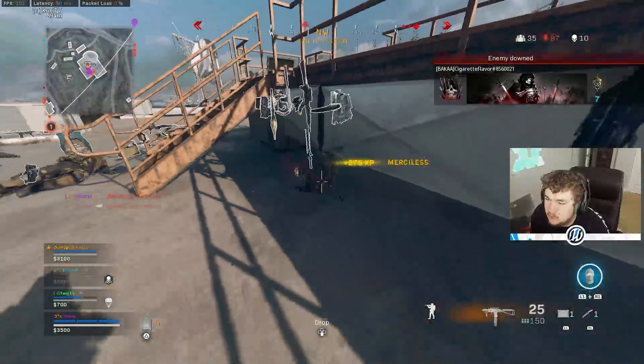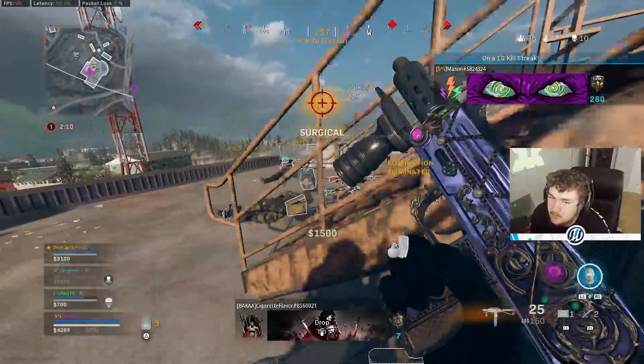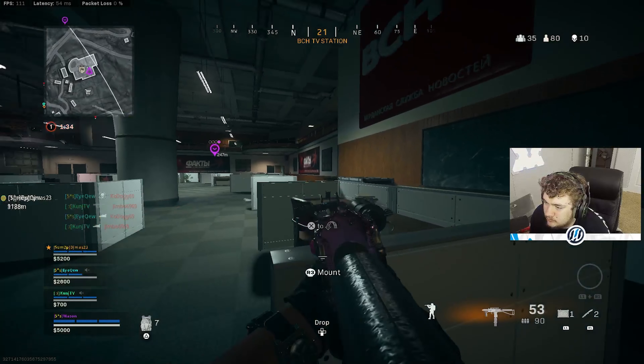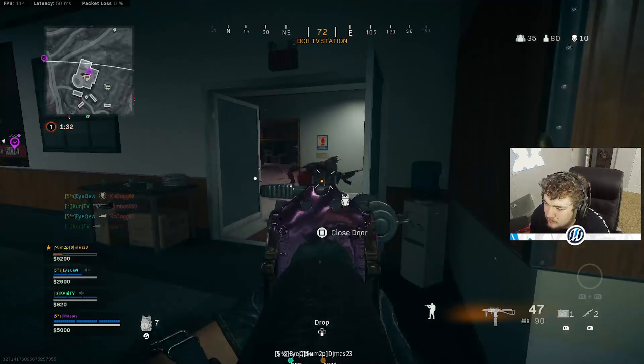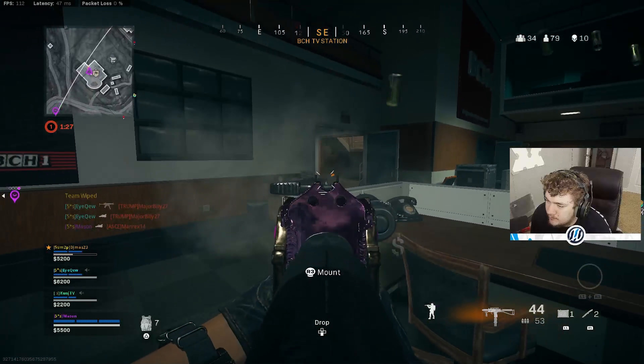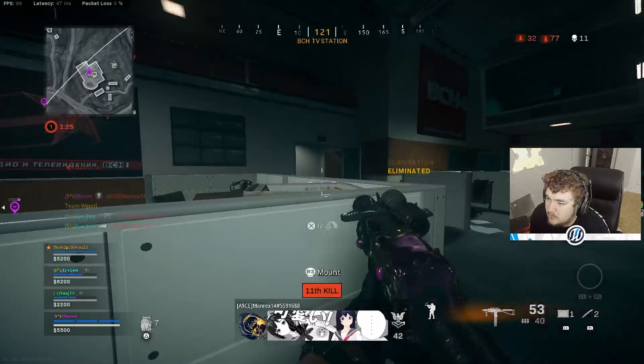Next up, we're going with the Tiger Team Spotlight to help with movement speed and aim walking movement speed. This goes into the category of movement speed and mobility. Like I said, this is a half-mobility, half-range weapon, so you definitely need that movement speed from the Tiger Team Spotlight.